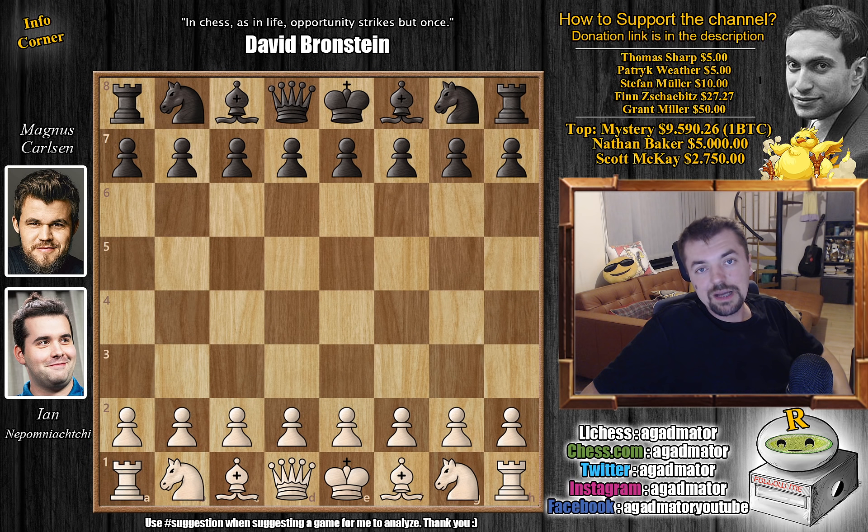Hello everyone and welcome back to the Skilling Open. We are in the knockouts and this is the second match of the semifinals: Yanni Nepomniachi vs Magnus Carlsen. Magnus defeated Yanni yesterday by winning one game — we've shown that one — and the other three games ended in a draw. So now Nepo needs at least one win and, for example, three draws to force playoffs against Magnus and maybe head to the finals of this very nice tournament.